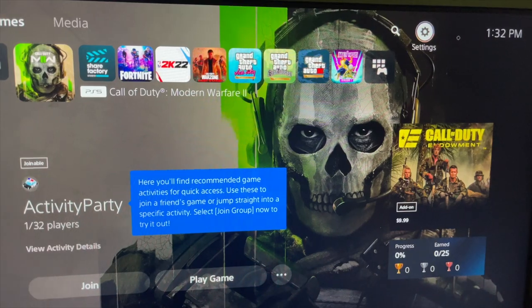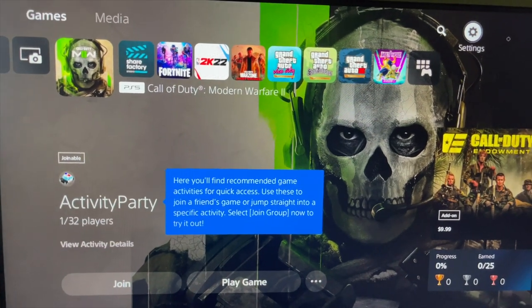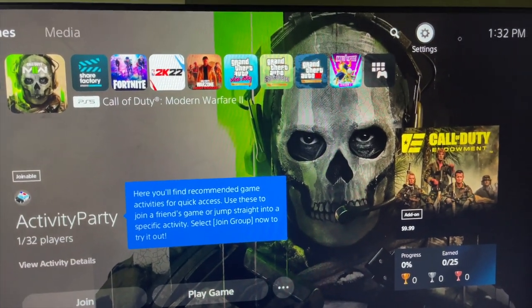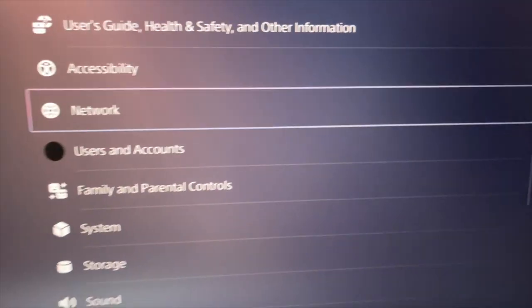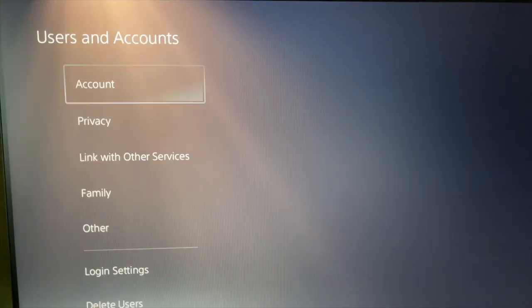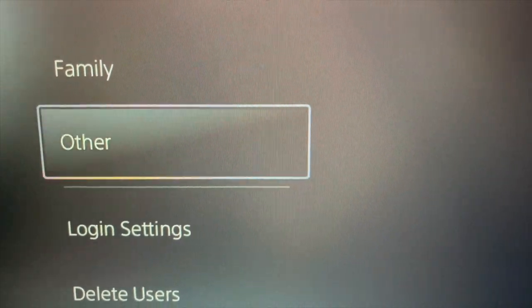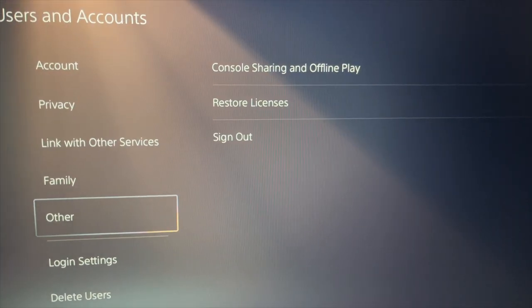So if you didn't receive your rewards from the Vault Edition yet, this is what you want to do. Go to Settings, open Settings, then go to Users and Accounts — right here, Users and Accounts — and then scroll down to Other, right here.